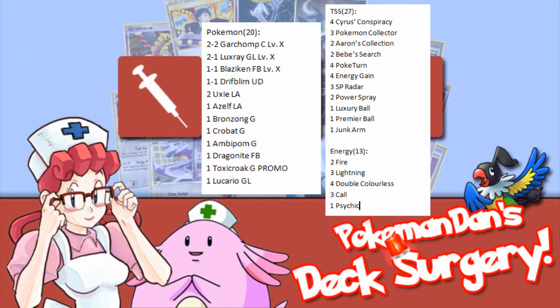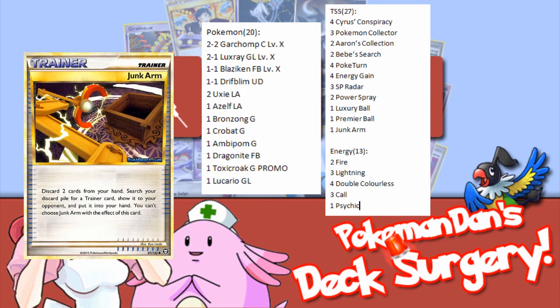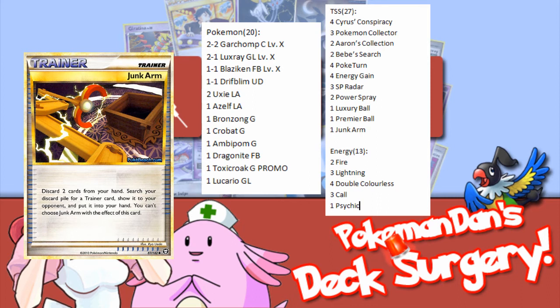As for trainers and supporters, I would run them a little bit differently. I've been testing with Junk Arm recently in my Luxchomp build, and it's a great card, but I just can't find the space for it. I think that Twins may be the better play, as it can guarantee you two cards of your choice if you fall behind on prizes. I've used this many times in a lot of games, so I'd recommend testing it.